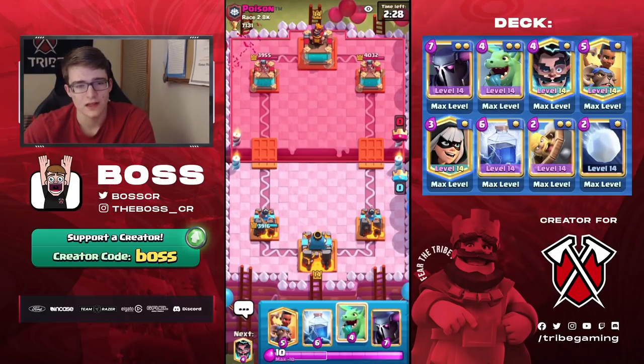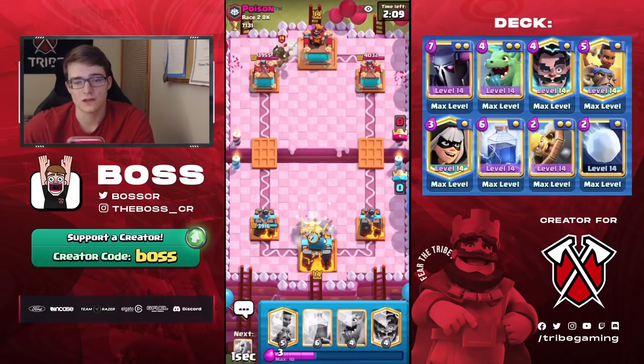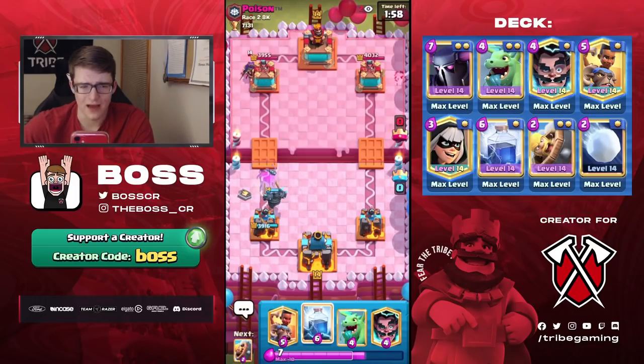This guy's not doing anything, just gonna cycle a Log — that doesn't tell me a lot. Log could be practically anything; the only things you could eliminate when you see a Log is really just Lava Hound or Graveyard, but that's kind of about it. So we're just gonna go Pekka into the Dark Prince — it's a little risky, but it is a 7 for 4 trade and we get a ton of counter push, so I think it's not a bad play.